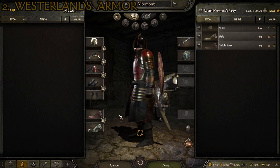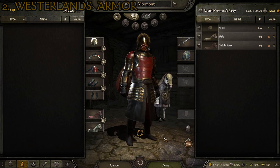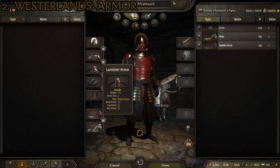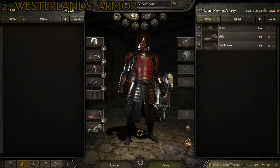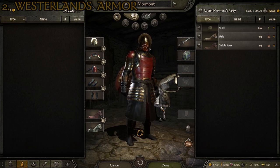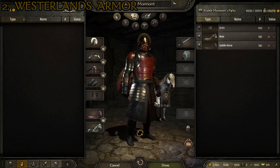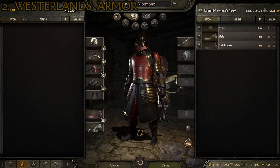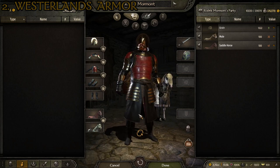At number two, we of course have the Westerlands — the area belonging to the Lannisters from the show and book. Obviously it should be pretty iconic; it showed up in the show enough times that everyone should recognize this style of armor. This suit of armor is made up of the following items: the Lannister helmet, the Lannister heavy pauldrons, the Lannister armor, the Lannister bracers with gloves, and the Lannister boots. There are a lot of Westerlands-themed armor pieces in this mod — it's clear that the North and the Westerlands got the most attention, having the largest variety by far. I think this combination best hits that iconic look from the show.